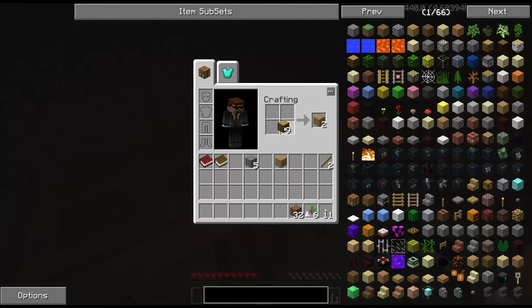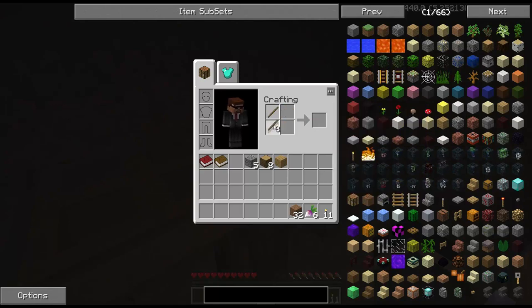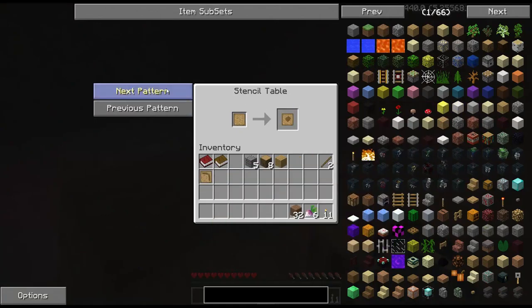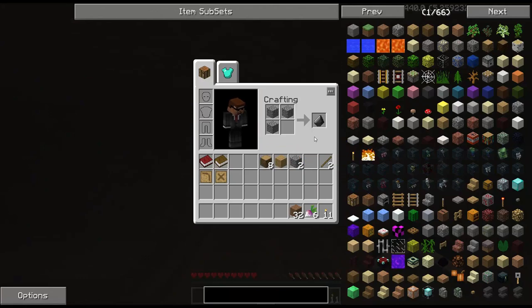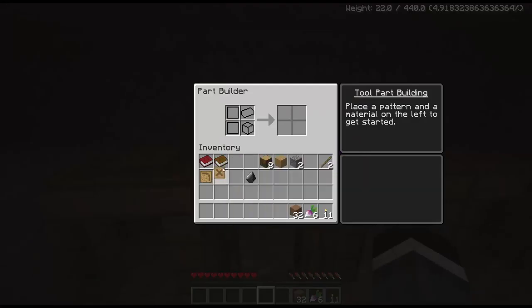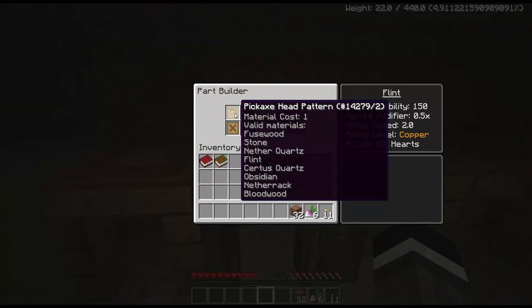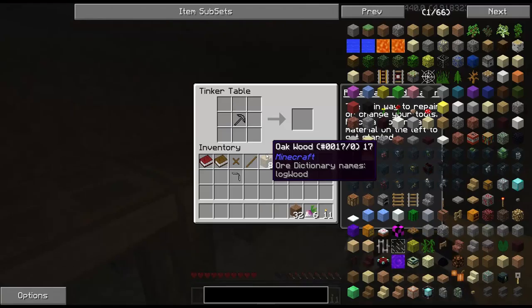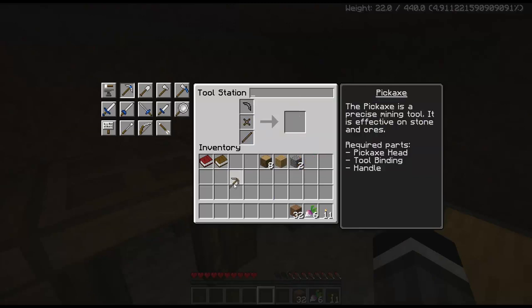Now I need some more blank patterns, which means I need some more sticks. I need a pickaxe head and I need a binding. Let's throw these in here, get the pickaxe head and get the binding. I'm going to use this gravel - put three of them in a crafting table, you get flint. The head has to be made out of flint - you can't make it out of wood. You can make it out of stone, but you can't make the stone tool in the tool station. So don't bother trying to make the stone one, it's not going to work.